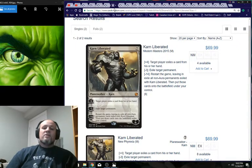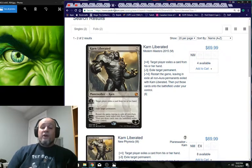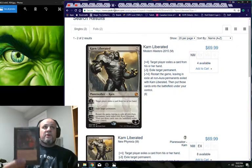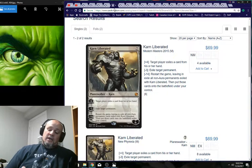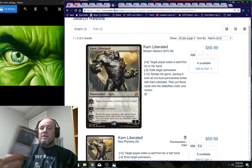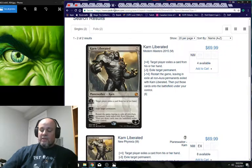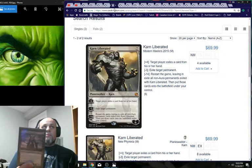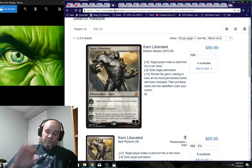Moving to enchantments — I have four, and none of them are married to the deck; they're here as options during playtesting. Phyrexian Reclamation brings creatures back from the graveyard. Necropotence allows me to draw cards — yes, you pay life, but there's no better card draw engine in black than Necropotence.